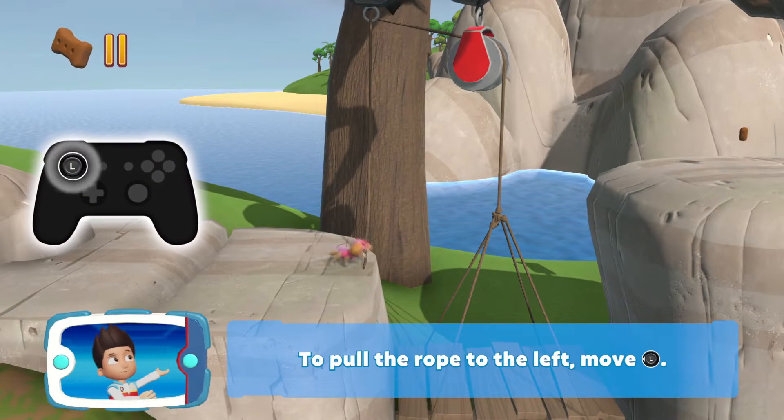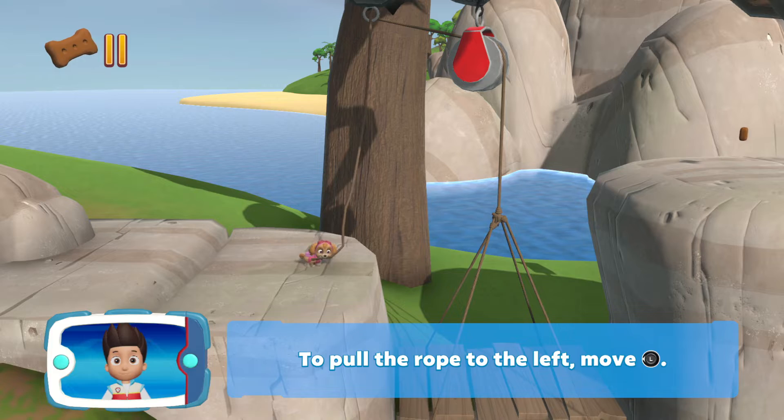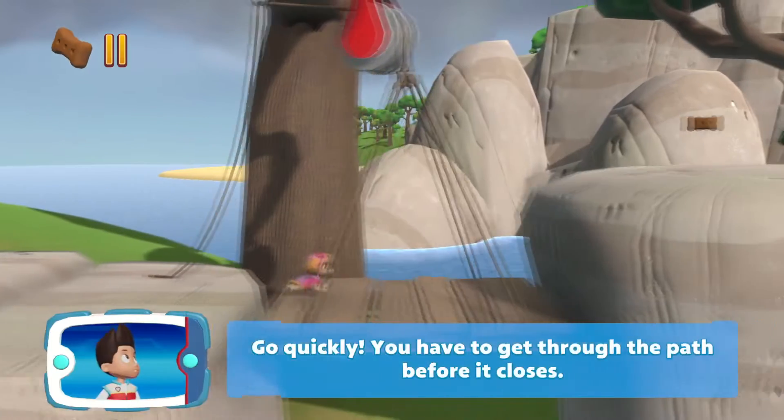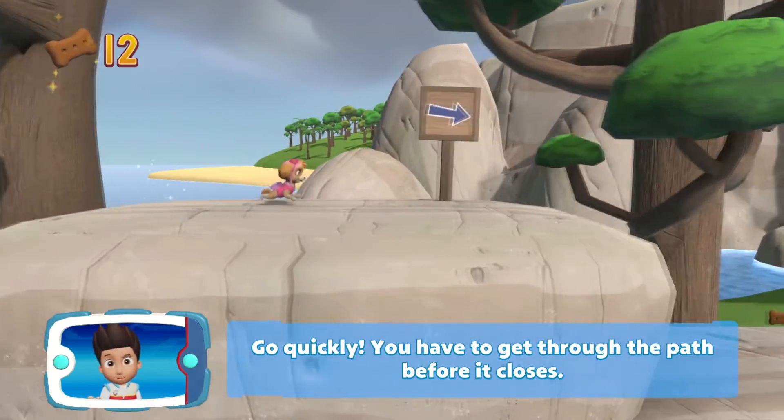To pull the rope to the left, move the left stick. Go quickly — you have to get through the path before it closes.